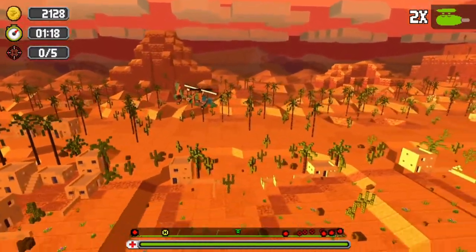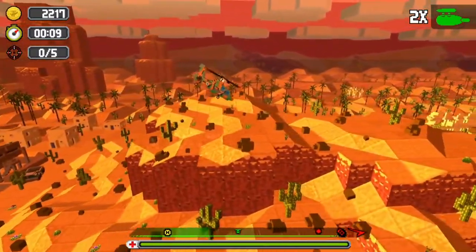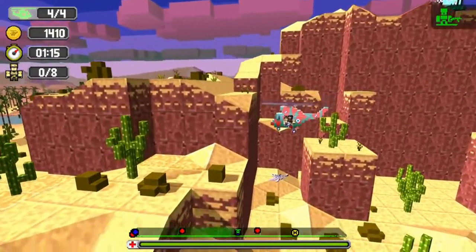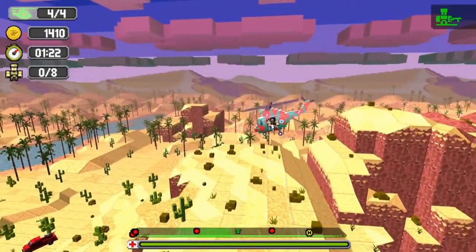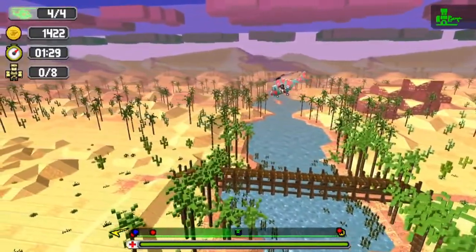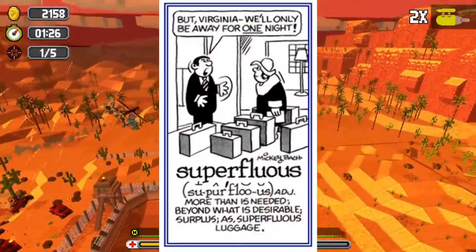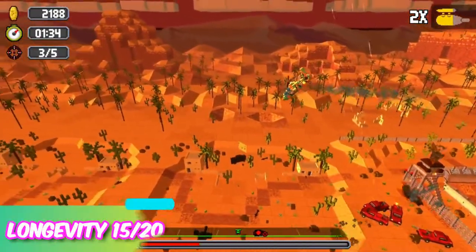There are also 5 dog tags hidden within each level to find, and while I see their inclusion as a positive, I do have one issue. If you die while collecting dog tags, you keep them. To some people this will be a positive, as they'll hate the thought of getting all 5 and then dying and losing that progress. But personally, I found it disappointing — painstakingly maneuvering the chopper into the tightest of spaces, collecting the dog tag, and dying, only to find I could have just smashed into the space hell for leather and still been awarded the item. It takes away some of the skill and makes collecting them a little superfluous. Perhaps saving collectables at each landing point would have been a happy medium. This game certainly has some legs and decent replayability — 15 out of 20.